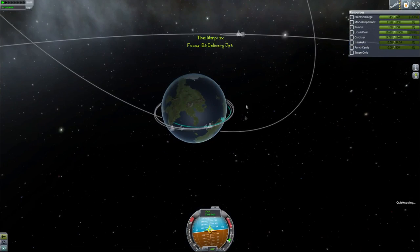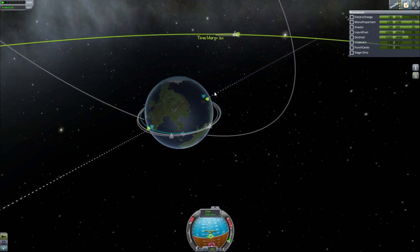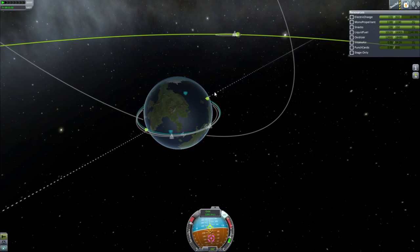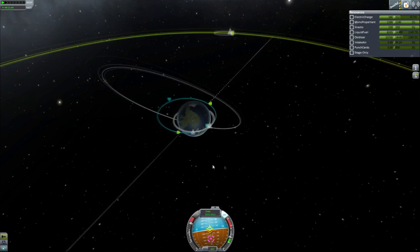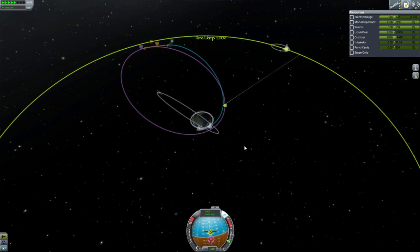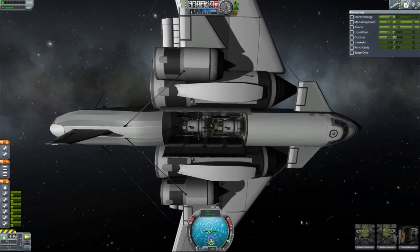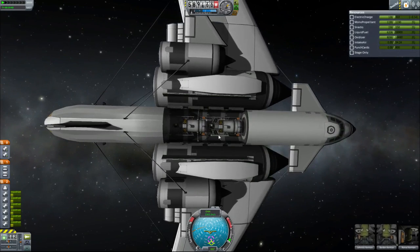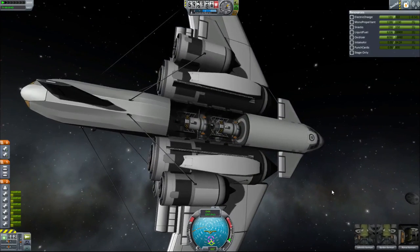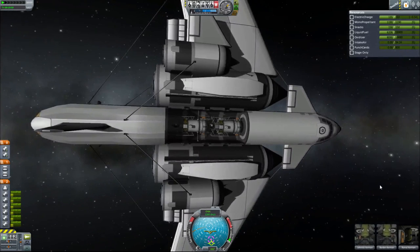So now that we're in space, our effort is to either equalize our orbit or go off to the moon, depending on what we need to do. Let's go ahead and go off to the moon. Let's go ahead and get ourselves some electricity by opening up our cargo bay doors, because we do happen to have some solar panels on these satellites. Exposed to the tiny amount of sunlight we can give them, they give us just a tiny amount of electricity, and that should keep us around.